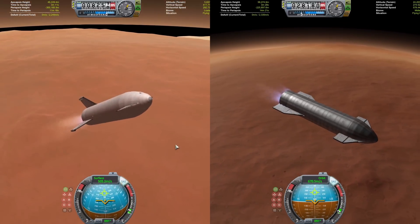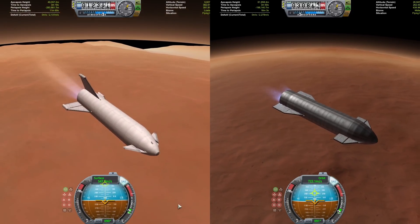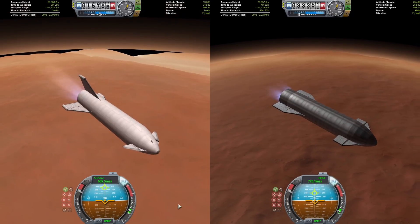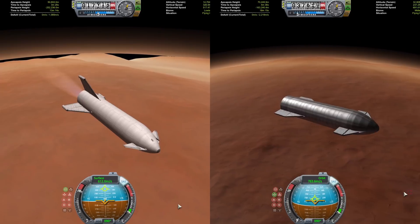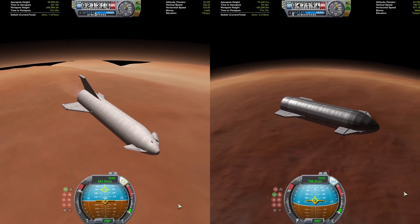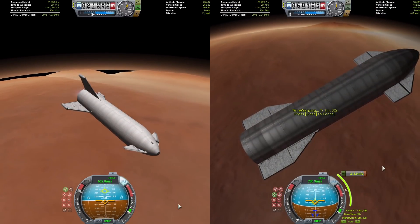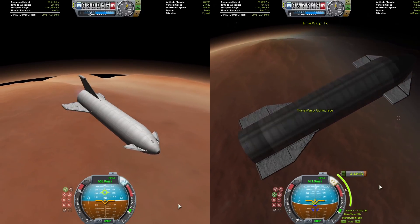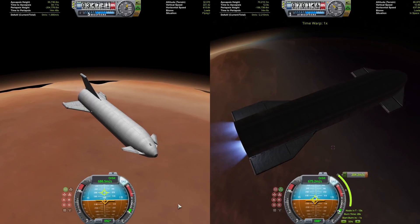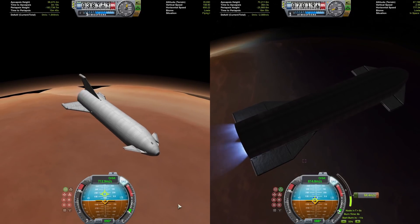Starship is crossing around 700 meters per second, with orbital velocity around Duna at around 950 meters per second. BFR is flying up quickly through the atmosphere, getting real close to Starship — but once it's just burning its vacuum engine, things get really slow for BFR because it only has basically one third the thrust in vacuum compared to Starship. Starship is now planning its orbital insertion burn and then its return burn to Kerbin.